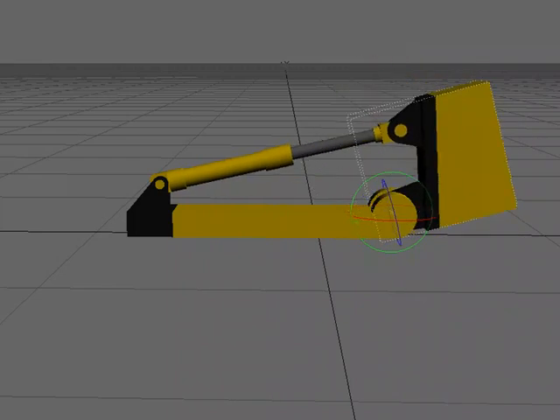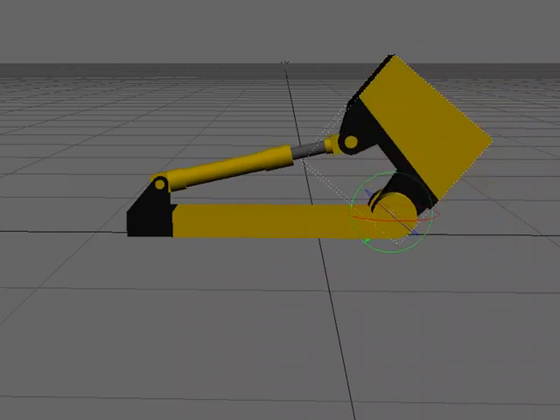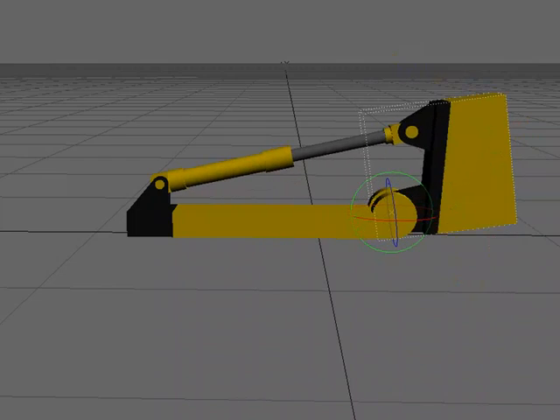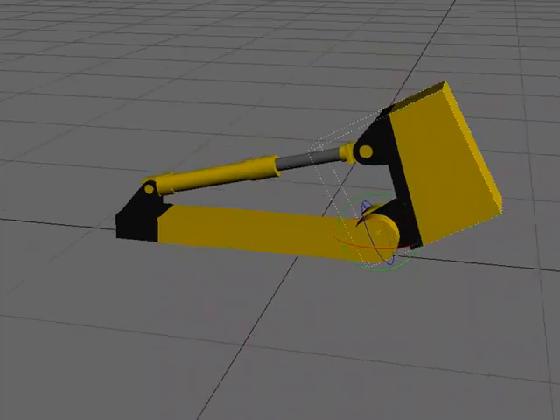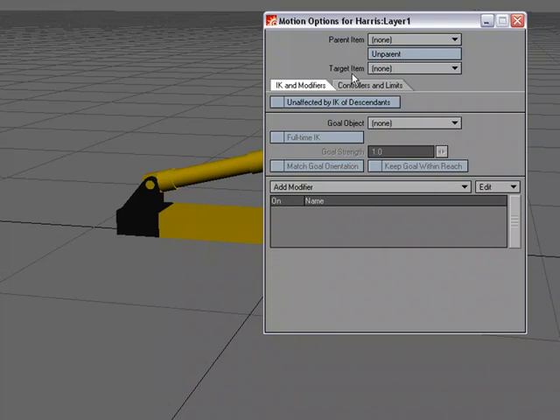This is a quick look at using targeting for a mechanical setup. We've already seen it for working with eyes in a character rig to track a null, and we've also seen it working with cameras and lights. You just set that option in the Motion Options panel under Target Item.